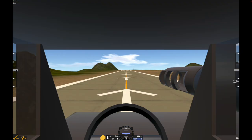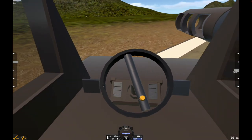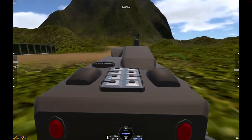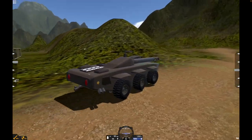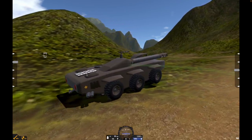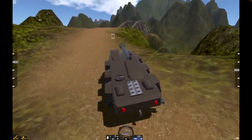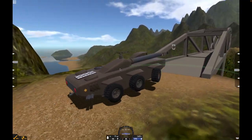So the throttle is right here, so we're able to ramp that up and drive, and it has rear steering and front steering. Also with some nice, beefy suspension which we'll be testing out right now. Nice little impact.